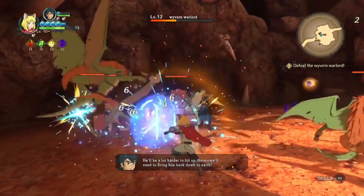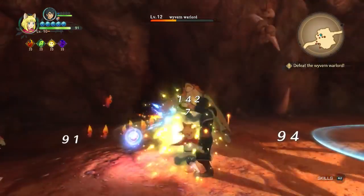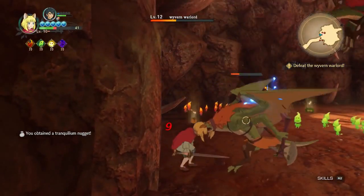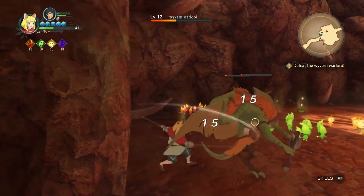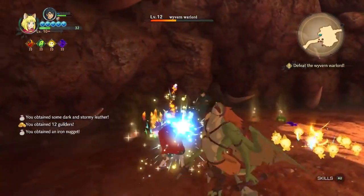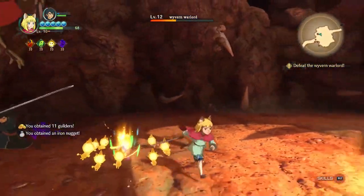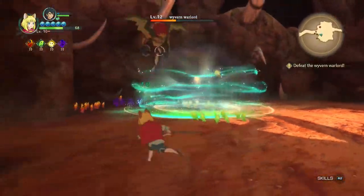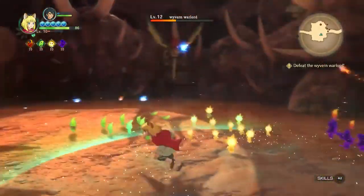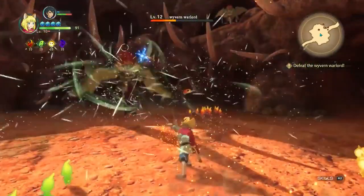Why did the wyverns kidnap Tawny? Well, the wyverns feel this is their territory — but exactly why they kidnapped her, that's for discovery in the game. It looks like we're about halfway through this boss. There may have been a Lofty look-alike, but that was probably just one of the higgledies in their formed state.